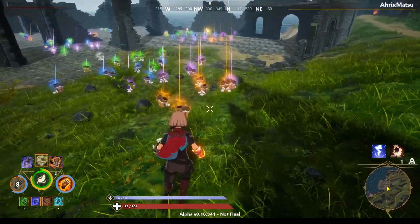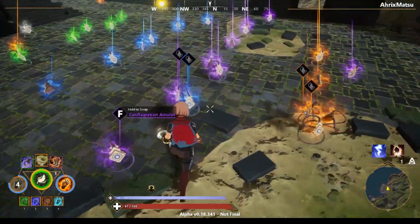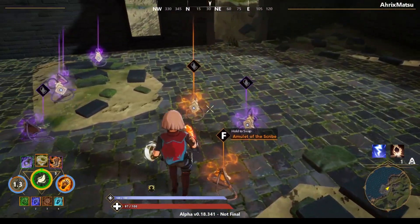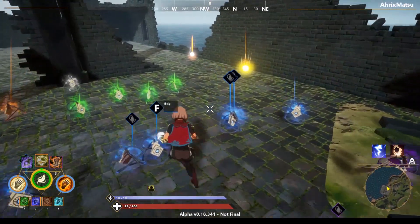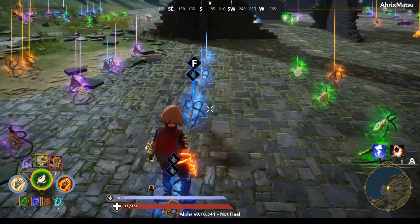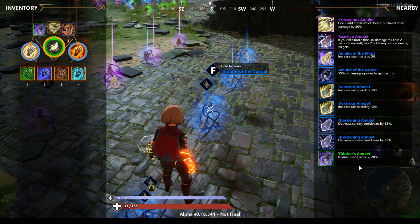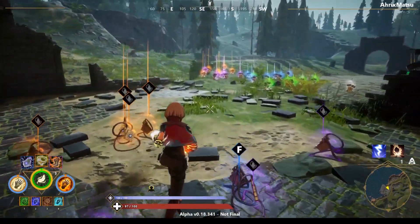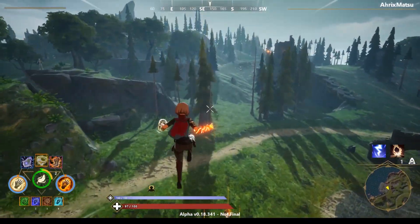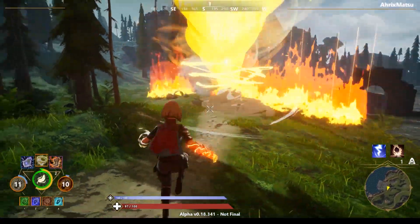I wish you could switch out your secondary weapon like you can switch your primary, besides having to tab to it. Having to drag it to your second hand slot is kind of annoying in certain situations, but I guess you get used to it.